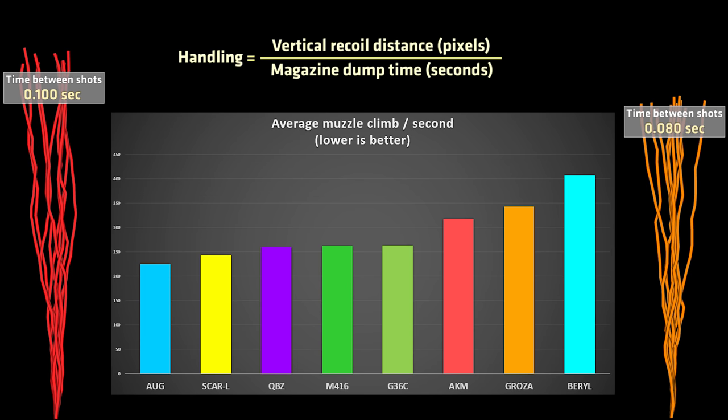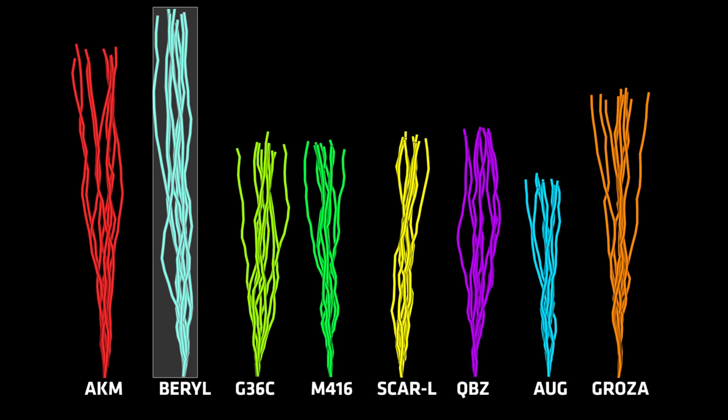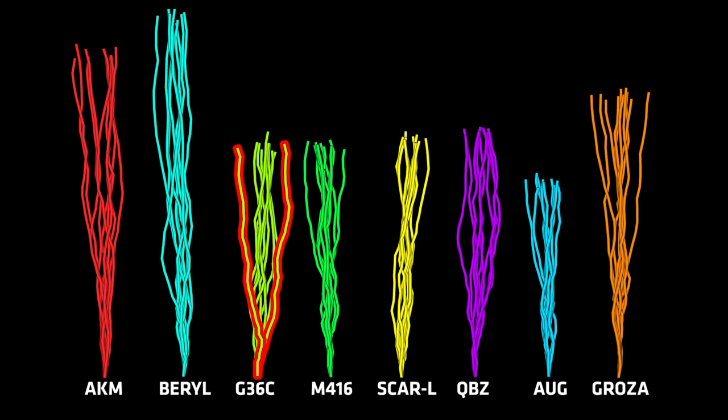Looking at the horizontal recoil, a gun that did very well in this test was the Beryl. Despite having an obscene amount of vertical recoil, it did have a rather consistent horizontal pattern. The G36C had two quite noticeable outliers that perhaps indicate the gun is overall slightly less reliable than its M416 counterpart. The M416 is also much tighter in its recoil pattern than the G36C, and the QBZ has quite a bit of spread. So if you hold a long spray, the guns with a tighter spread will be easier to control, while those with a broader spread will be more difficult.